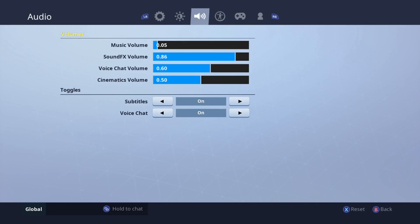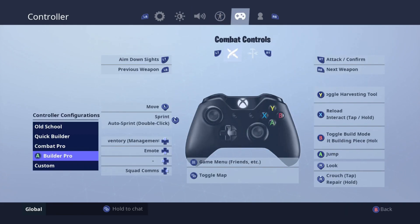We're in controller settings now. Since Epic released Season 6, they added custom controller key binds — maybe I'll mess around with those later. Right now I'm on Builder Pro. Last time I made a settings video I was on Combat Pro, and switching to Builder Pro is the best change I've ever made — it's night and day. I was already a decent builder on Combat Pro, but on Builder Pro the game opened up.